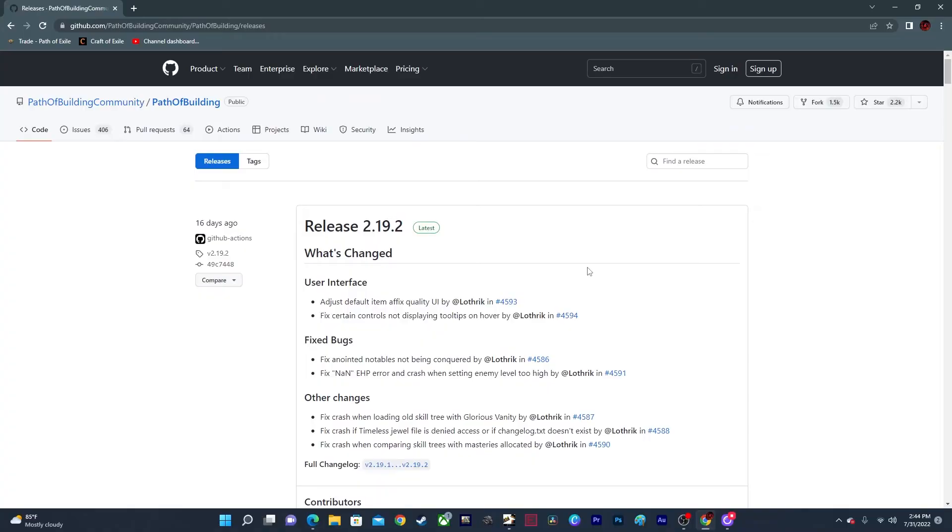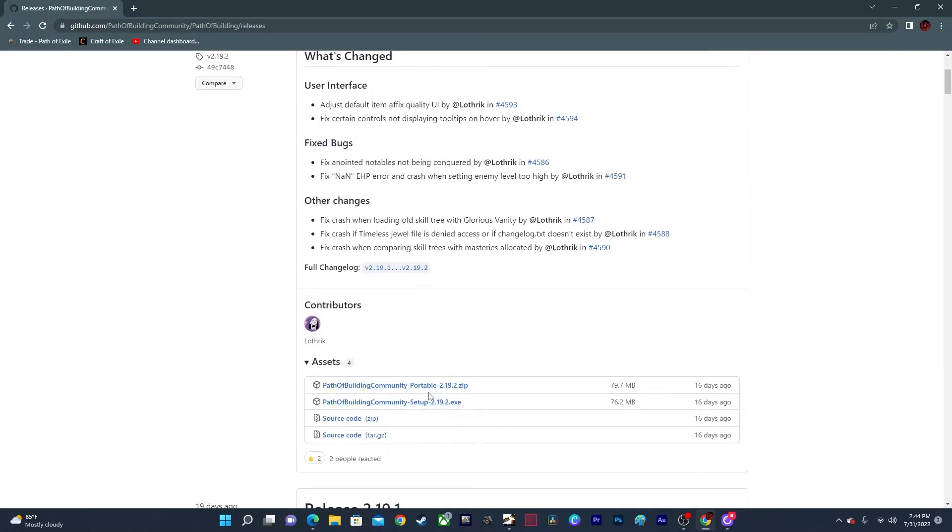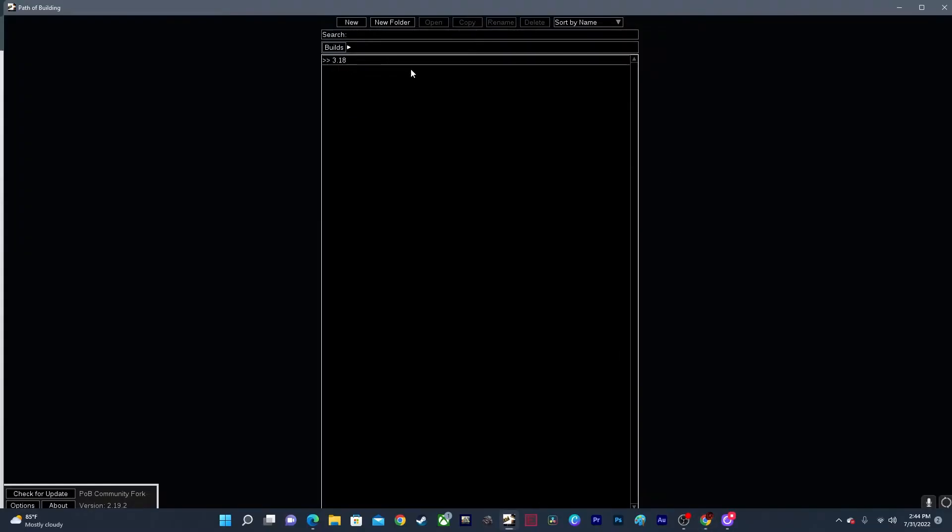We're going to go over to the website and take a look at how to download it, get it installed, and how it actually works. Here's the website — that's GitHub.com — and I'll have the link in the description. Basically just come here and click on one of these, either the zip file or the exe file, and install it. Once you install it, it's going to take you here.